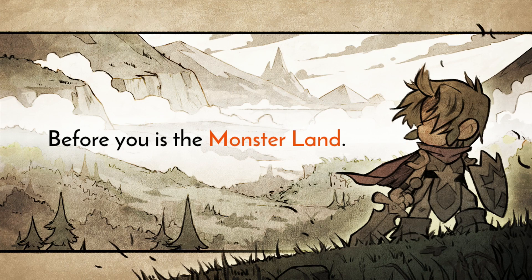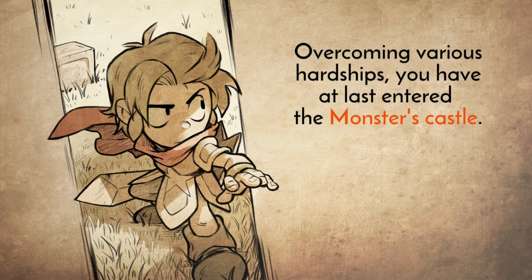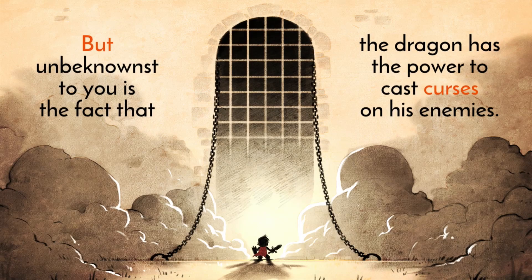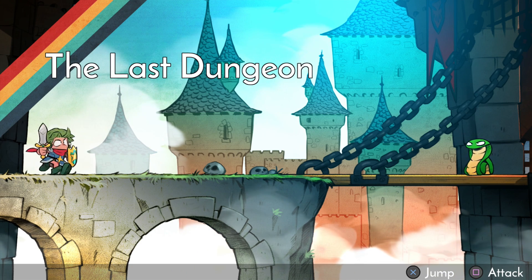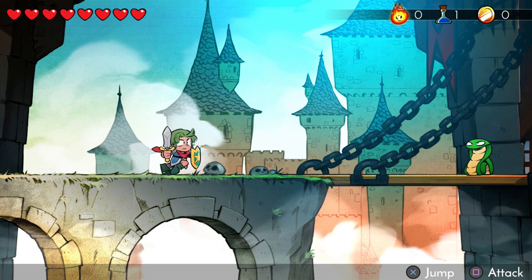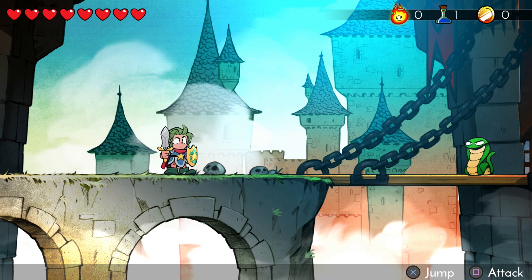There's even a cutscene. 'Before you is the Monster Land — overcoming various hardships, you have at last entered the dragon's castle. Your target is the dreaded dragon's room.' It looks like a Transformer, that dragon. 'Unbeknownst to you is the fact that the dragon has the power to cast curses on his enemies.' It looks like a Disney kind of cartoon or movie. I love his running animation — it's really cool.